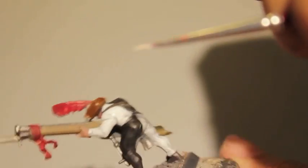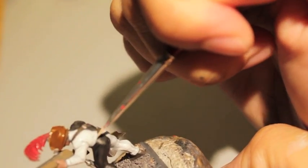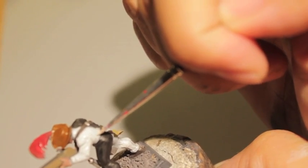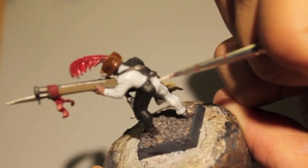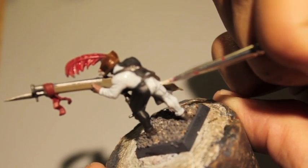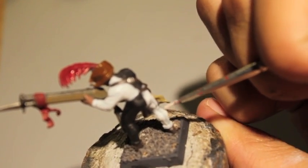Don't get upset by the way the paint is sitting on the figure. Whenever I feel angry and want to do something I might regret, I remember to center myself with the meditative power of yoga. Look how much time I'm spending on this — just getting the whites painted up to the best that I can. It's such a frustrating color.